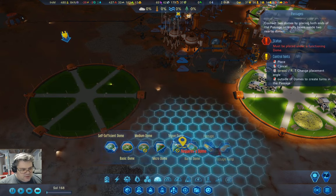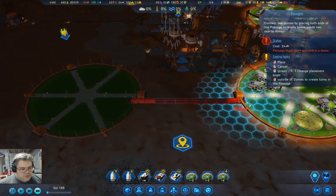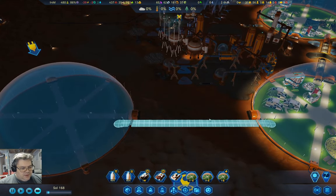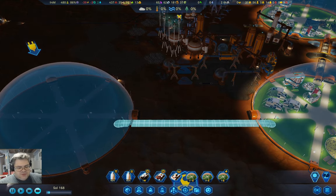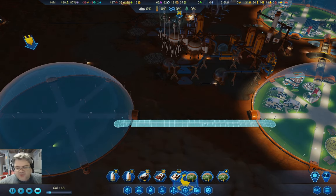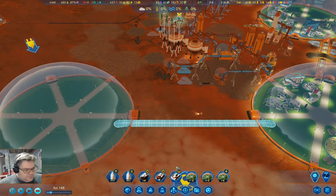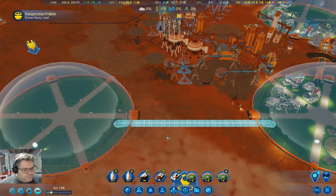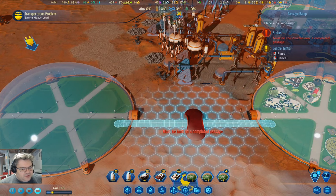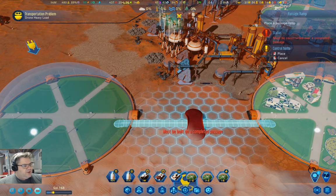If we go in here, I want a passage that goes from here to here. The reason I'm using the passage is to connect the domes — not so much so people can go between them, but because they don't get broken by meteors. Then I'm going to need one of these, which I'll put over here, and that will allow everything to pass through.